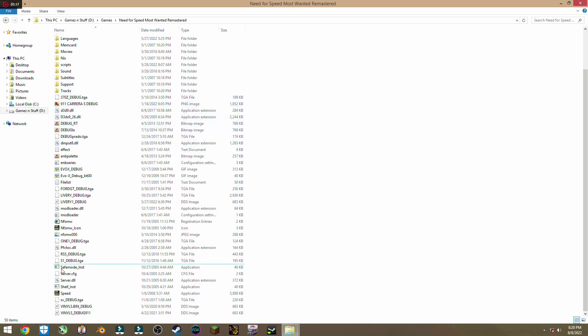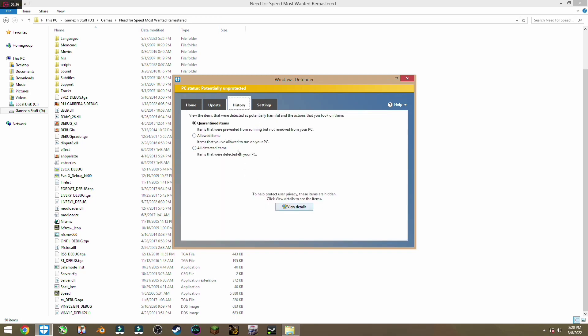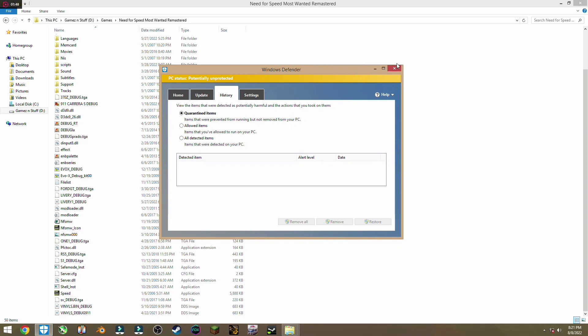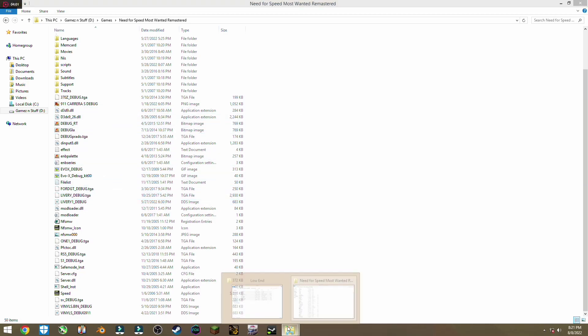If it's still giving you the same error, it's probably your antivirus messing with the mod loader. A lot of these cracked DLL files are considered potentially unwanted items by antiviruses. You gotta go inside your antivirus, go to history, and check all the quarantined items — you'll see your DLL file there. Check whichever antivirus you're using, not just Windows Defender.